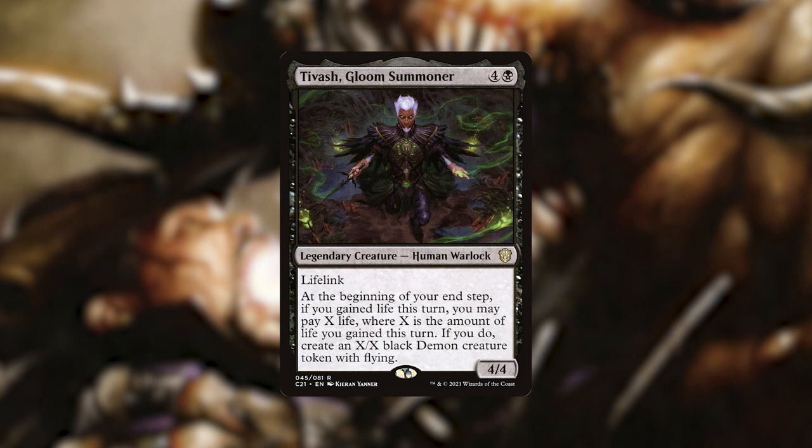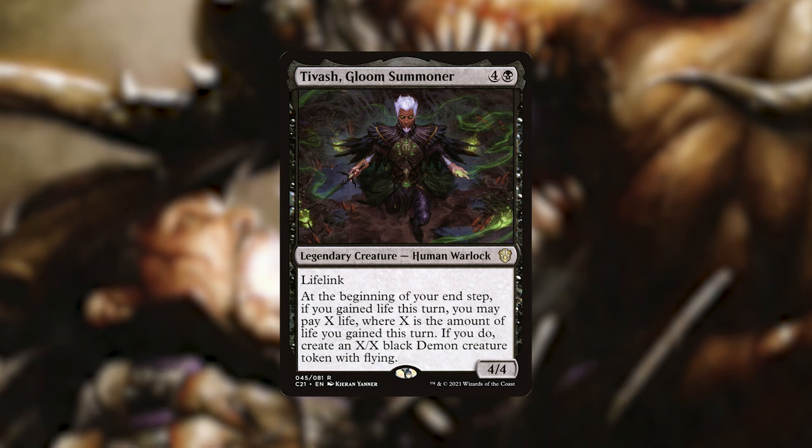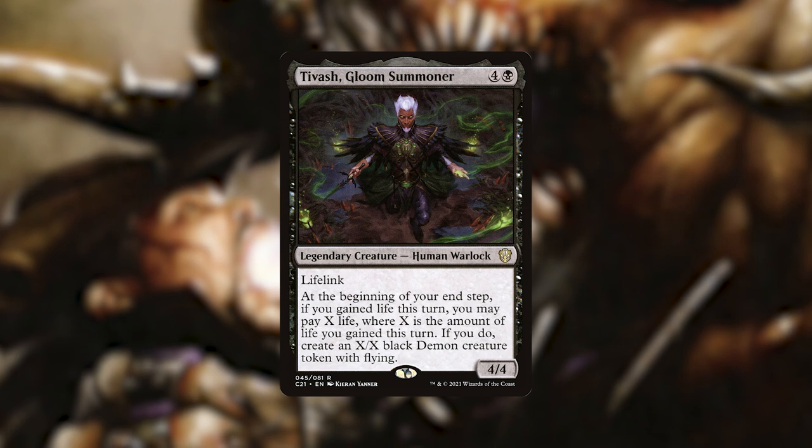We then have Tivash, Gloom Summoner. He is a 5-mana legendary human warlock with lifelink, and he's really good at using the life we've gained to put threats on the battlefield. At the beginning of our end step, if we gained life this turn, we can pay X life — where X is the amount of life we gained this turn — and if we do, we will make an X/X black demon creature token with flying.